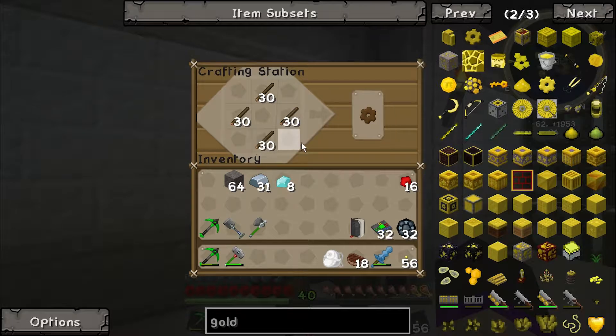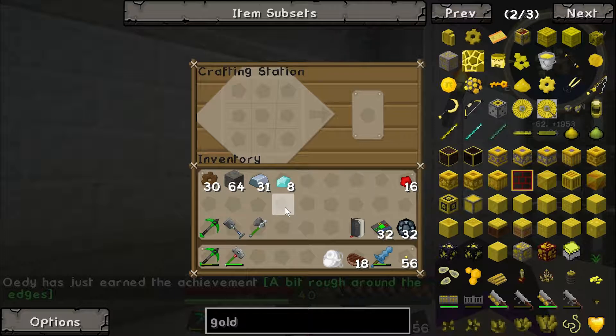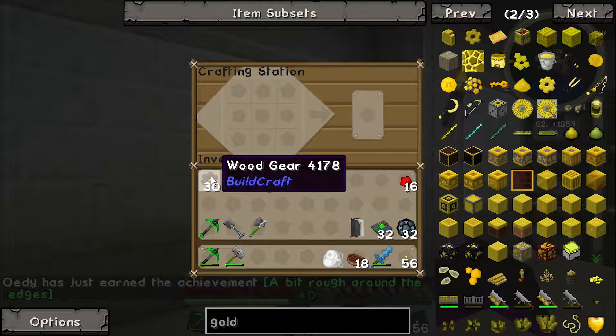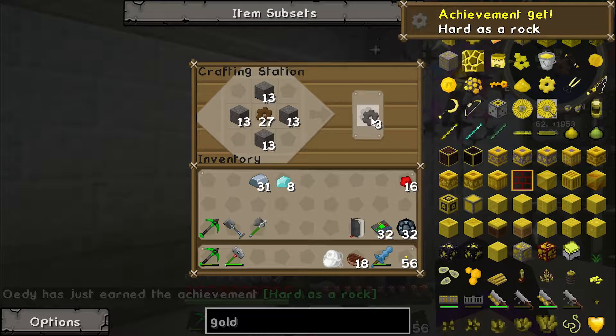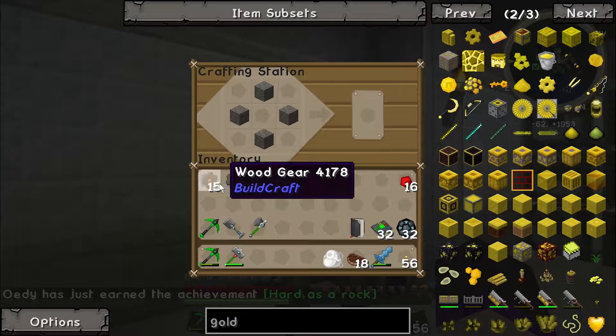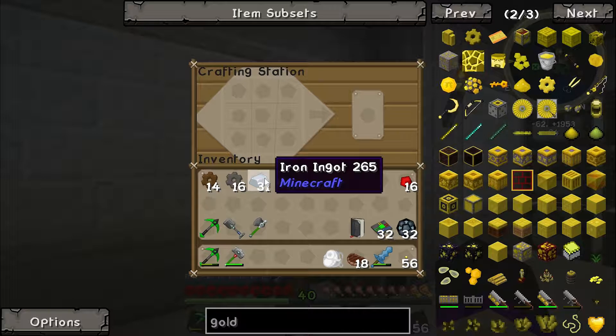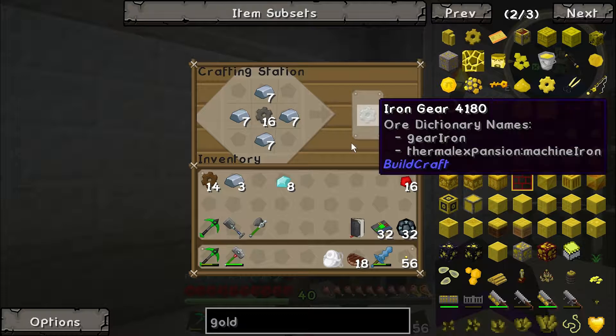You want to start pouring it? Remember the casting basin can only hold nine ingots, so don't accidentally pour five ingots if we only have five left. We've got 32, so I'll make a couple of those. I made thirty wooden gears — I'll use those with some stone to make fifteen stone gears. Then I'll take the stone gears with iron to make seven iron gears.